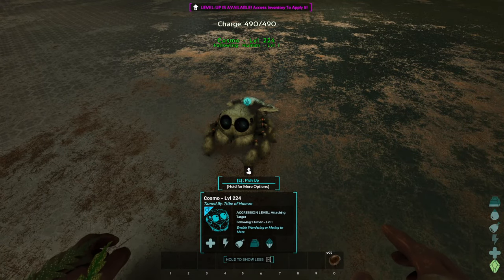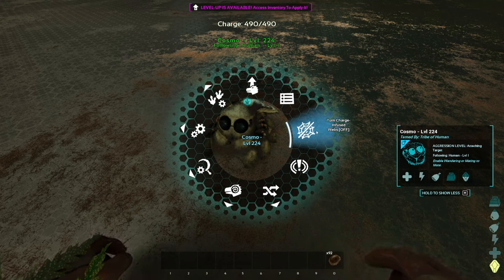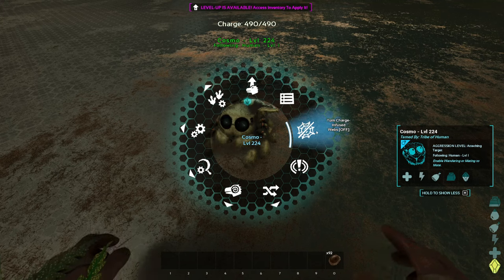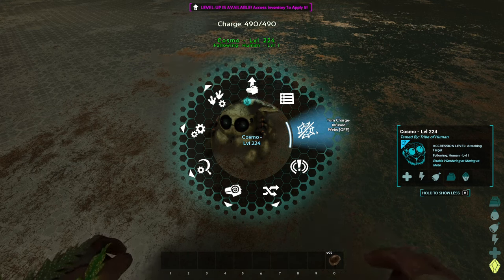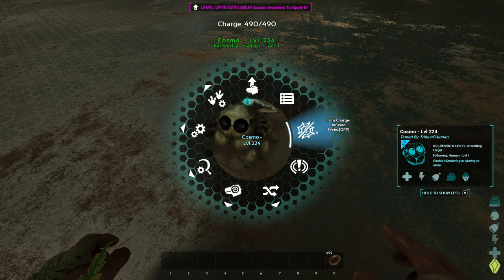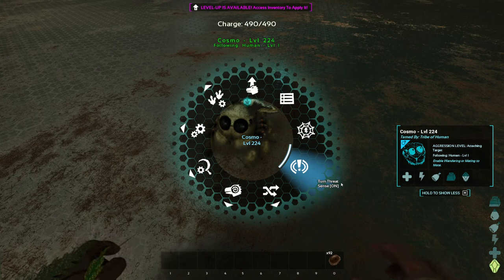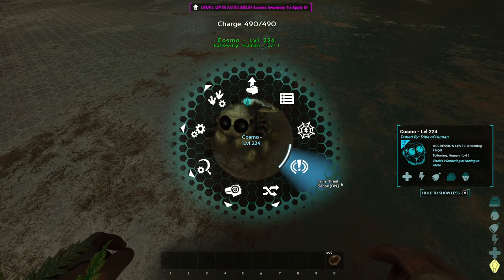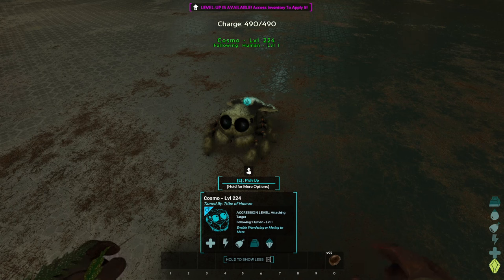For controls on the Cosmo, in the Radial Wheel we have some new icons. First off, you will notice we have charge-infused webs — this will infuse your webs with charge and you can shoot creatures that are scared of charge with it, and I believe it shoos them away. We also have 'turn threat sense on or off' — I'm pretty sure it highlights any nearby enemies, though I haven't gotten to fully test it yet.